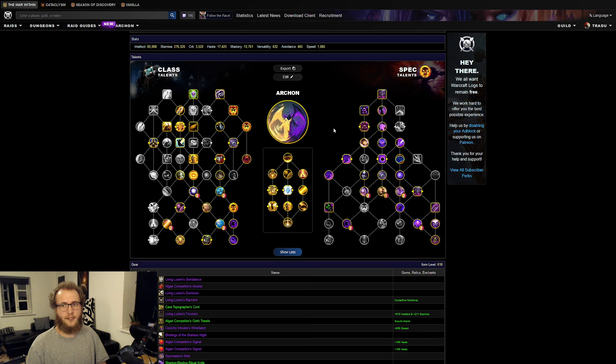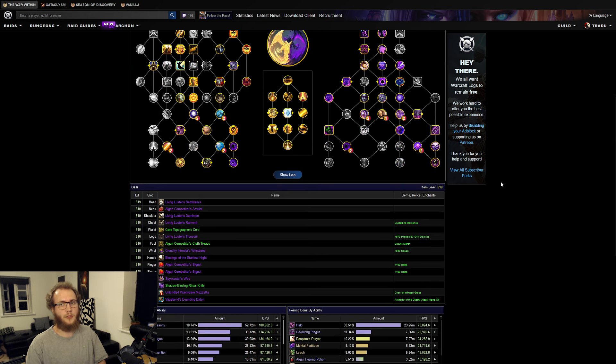Just like Ulgrax, this fight is mostly single target but it has add phases. The difference is that here the add phases are assigned to groups — either you go in the first breath or the second breath, and depending on which one you're in the timings change. I was in the first group, which is probably the most convenient for Shadow because it happens to line up with two minutes decently well, but it just depends what you get assigned. I don't think it's correct to hold cooldowns for those adds regardless, so it's just a happy accident if you end up in Group 1.